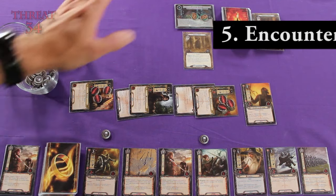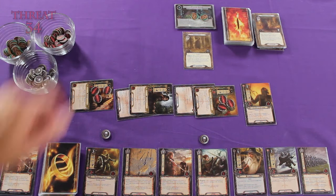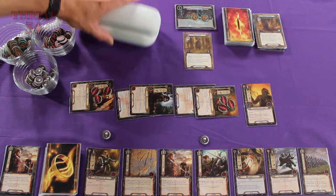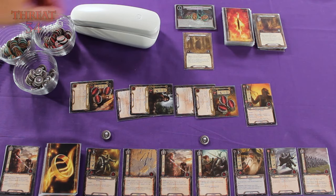Let's move on to the encounter phase. We have no enemies in the staging area, so basically our encounter phase is over. We can move right on to the combat phase. Regular viewers will recognize that as the Watch It Played helpline — I wonder who that could be.